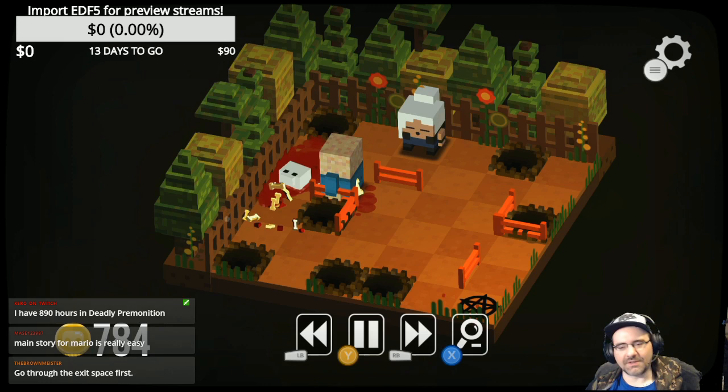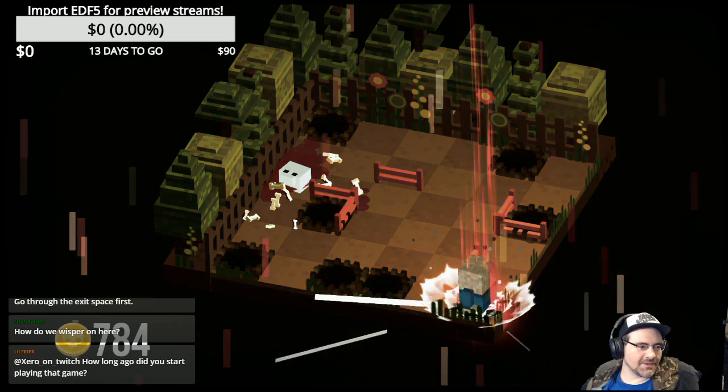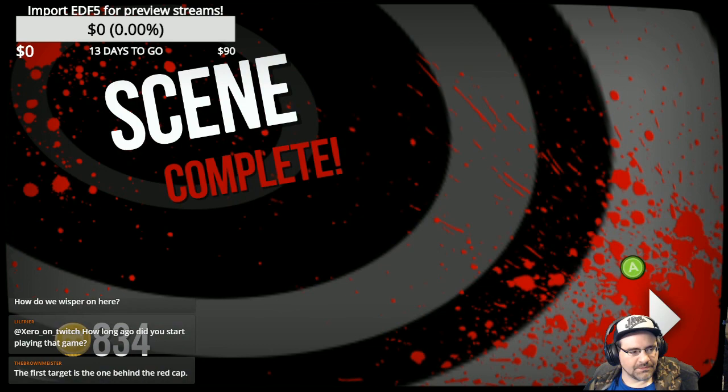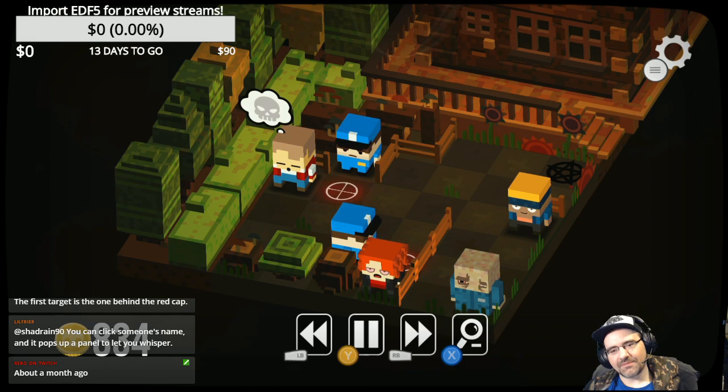You have to go to the man — just go and blow out. There's an instant restart button so you don't have to rewind every time. Yeah, okay, we did it! The main story for Mario is really easy — is that what you're saying? Mace has put in 890 hours on Deadly Premonition — I believe it, there's no exaggeration.